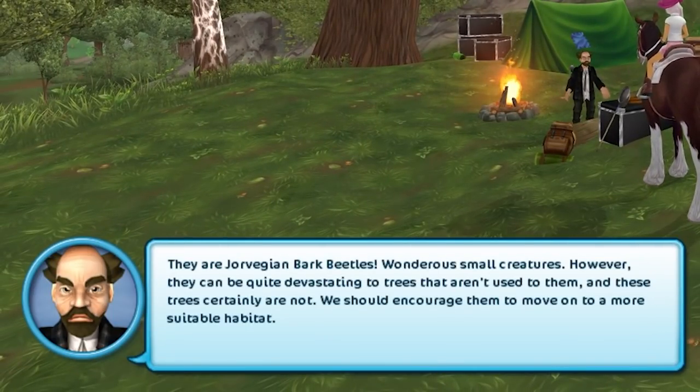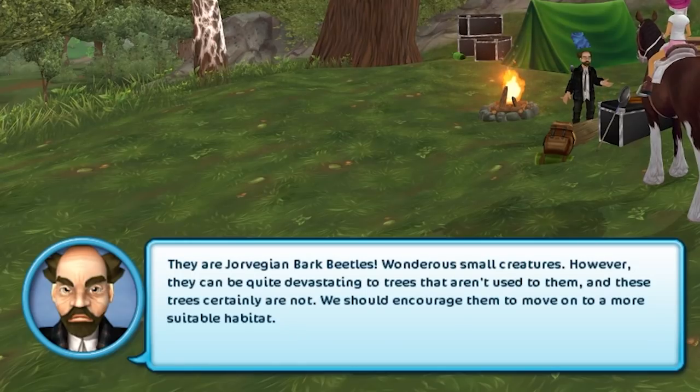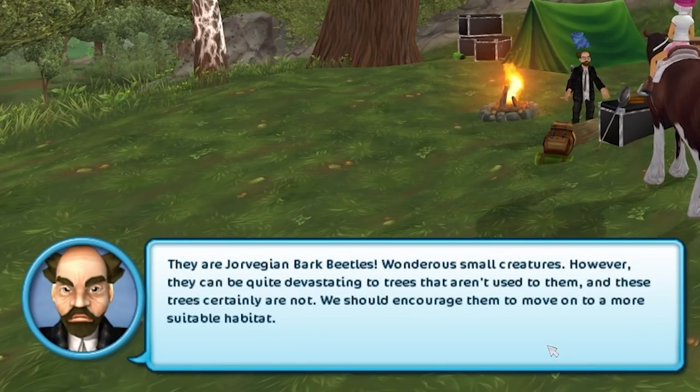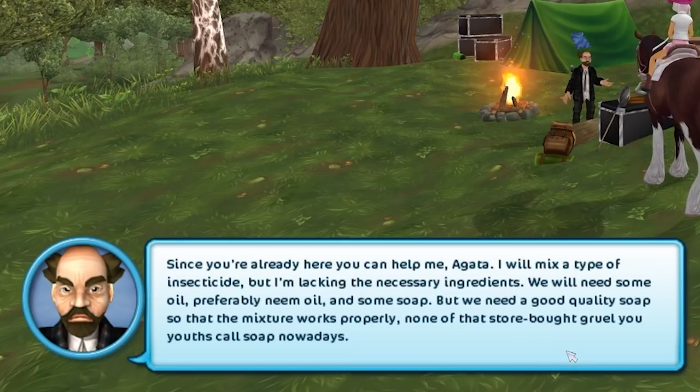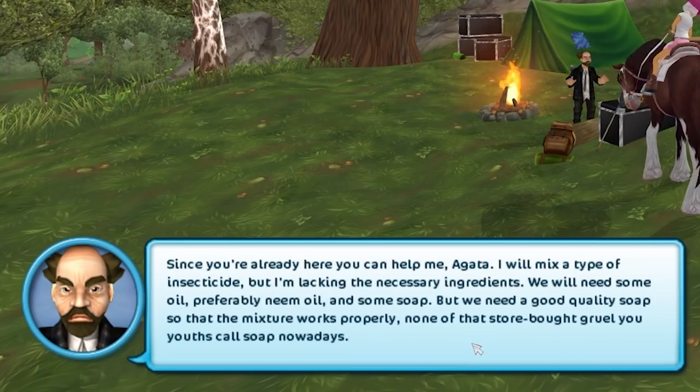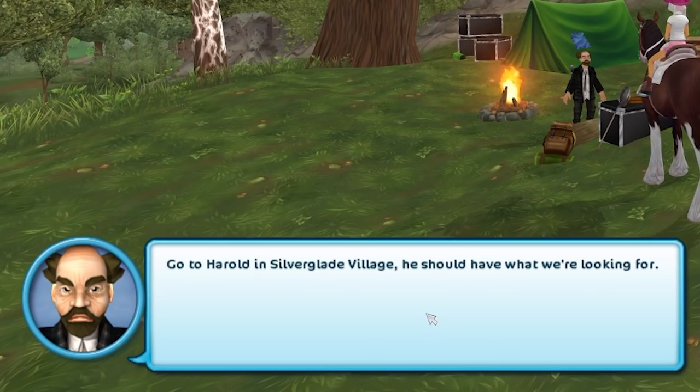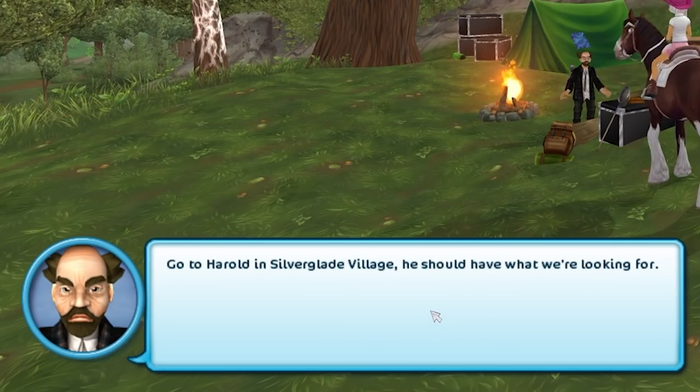Your vegan bark beetles — wondrous small creatures. However, they can be quite devastating to trees that aren't used to them. We should encourage them to move on to a more suitable habitat — maybe living with me. I'll need to lure them. We'll need some oil and some soap with good quality so that the mixture works properly and no bug gets left behind. Go to Harold in Silverglade — he should have what we're looking for. Get the oil.